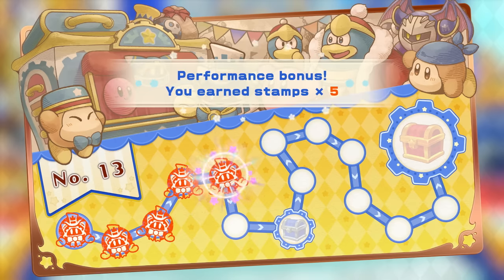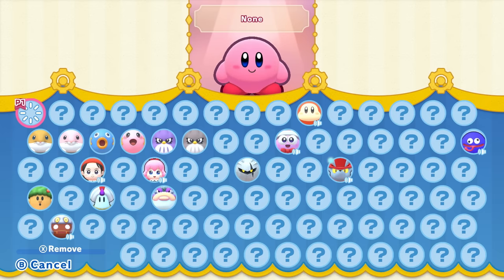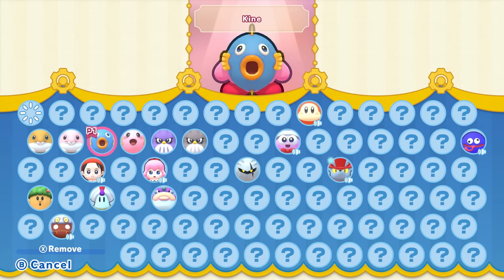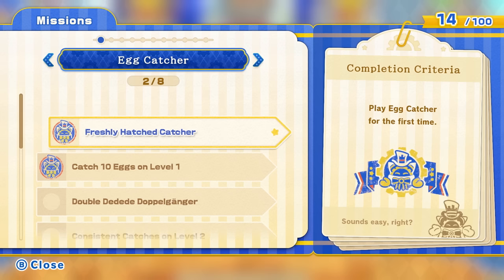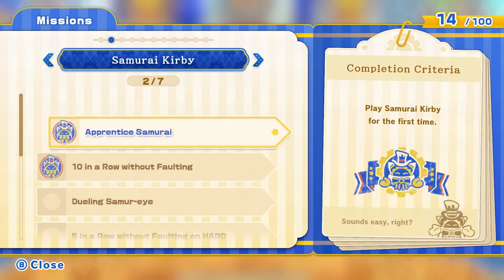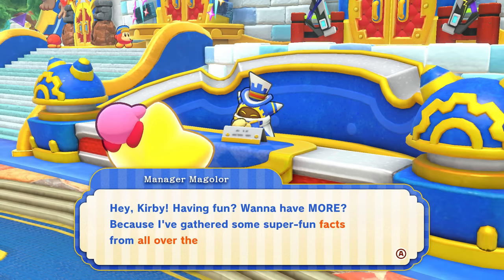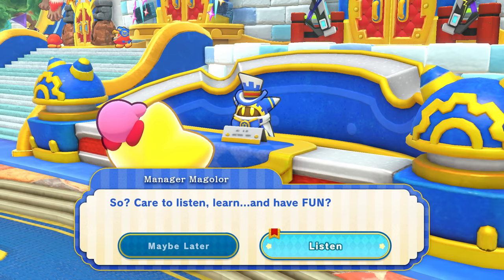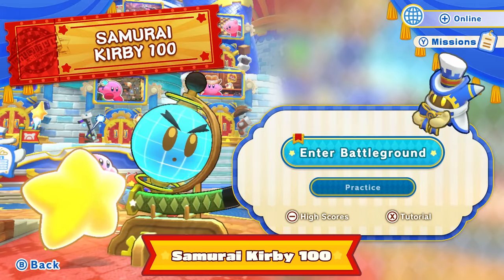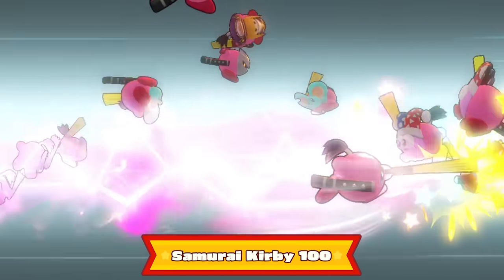Play sub-games in Merry Magalore Land to earn stamps, redeemable for dress-up masks that you can wear, or helpful items for your adventure. Manager Magalore will also give you missions for each sub-game — complete them to earn special in-game masks. Connect online and Manager Magalore can share world records, and you can compete in the 100-player showdown: Samurai Kirby 100.